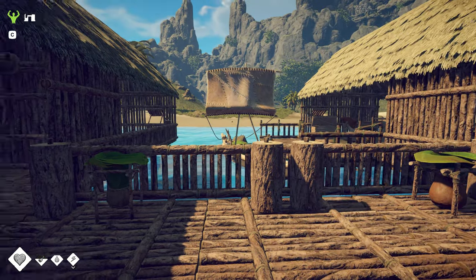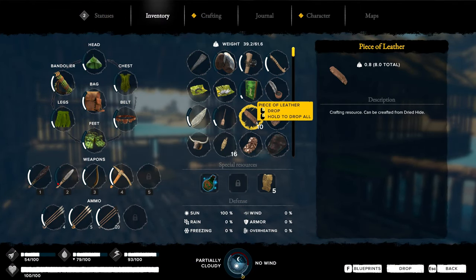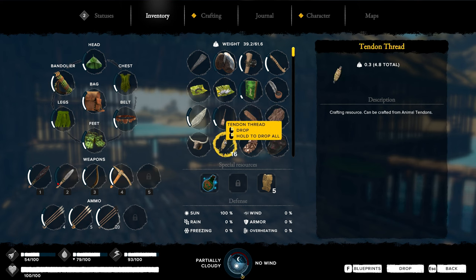So what I want to do today before we head out is we need to make some leather armor. I have been super busy getting this stuff ready. The amount of fresh water I use to make that leather — oh dude, it is a ton. We got a bunch of the tendon threads.